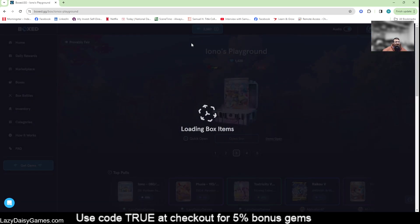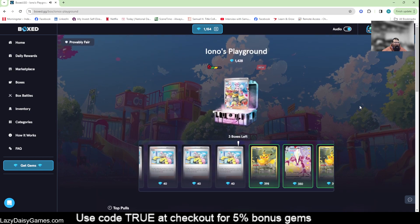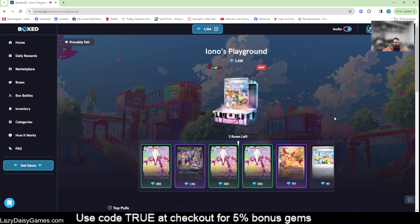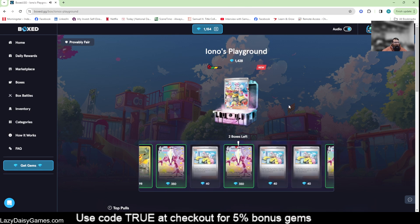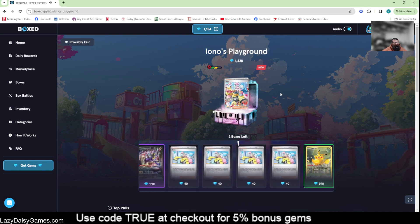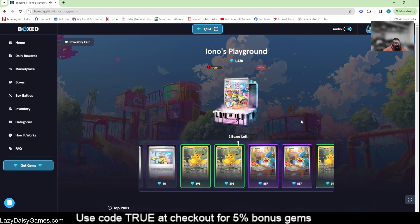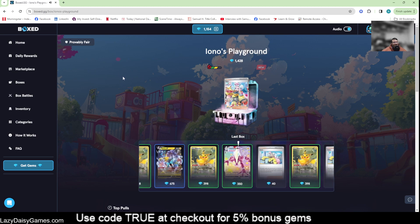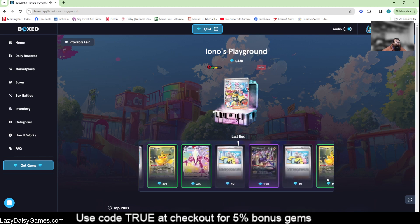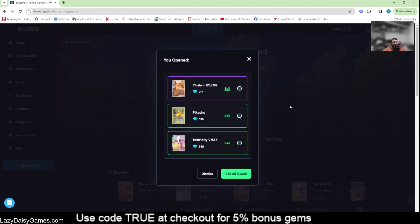Let's go ahead and open three of these and see what we get. First box out the gate — we don't expect something crazy — and look at that, the plus C 917, a wonderful first card. All those Pikachus rolling by, and we grab a Pikachu too — loving it. Last one: so far this box looking pretty good. I don't expect much more coming out of this. The Toxicroak — so 1428 total spent on those three boxes.